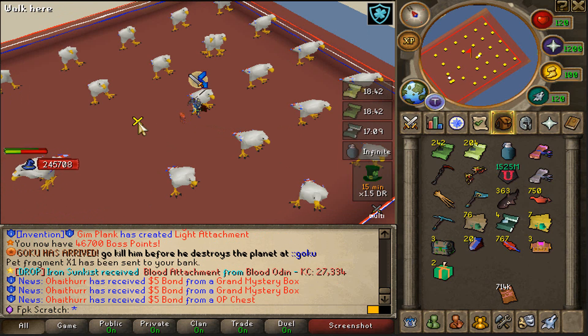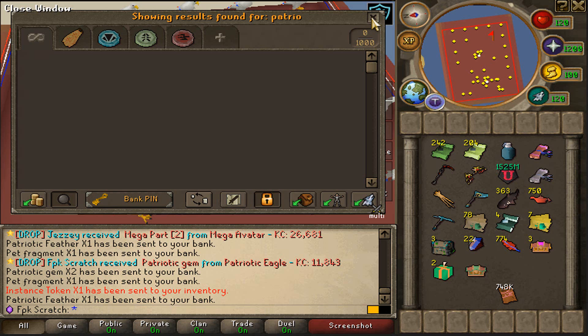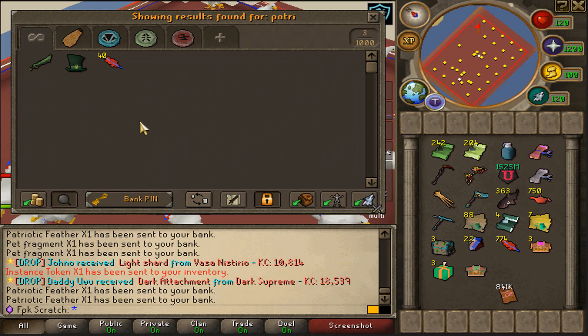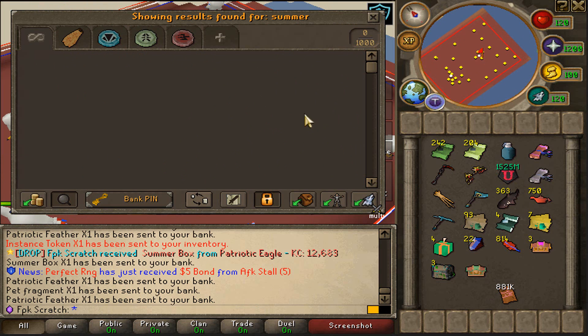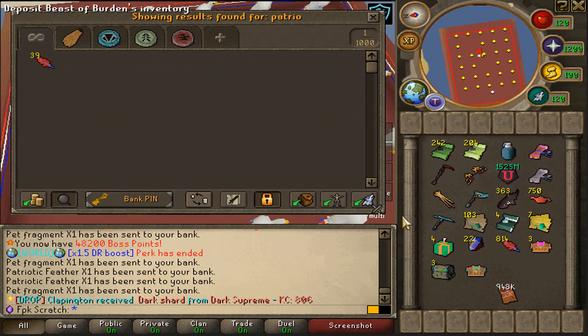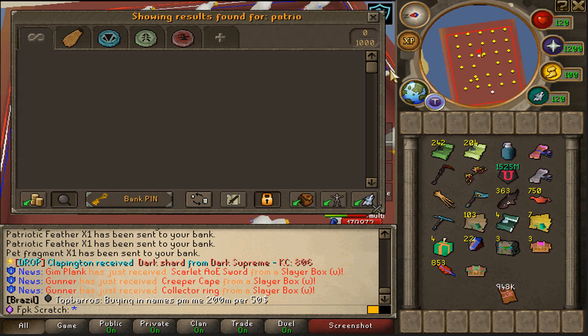15 minutes left of the drop rate perk. We got another Patriotic gem and it actually doubled — easy money. We are now at 22 gems. We actually got another Summer Box — the loots are raining in, very happy about that. Also 40 more feathers. Another Summer Box — we are now at 4 Summer Boxes. The drop rate perk has ended. That's what we managed to get: 4 Summer Boxes, 22 Patriotic gems, and 853 Patriotic feathers. Absolutely lovely.